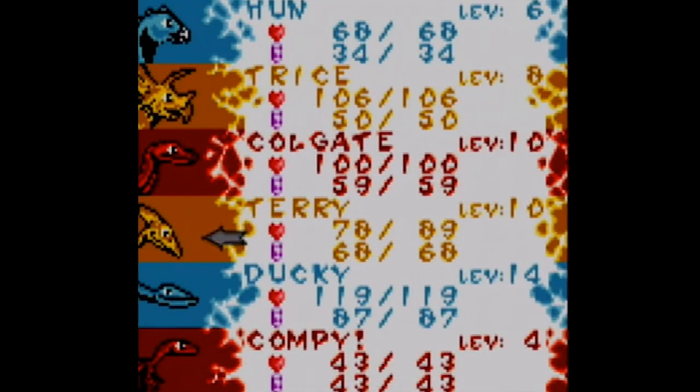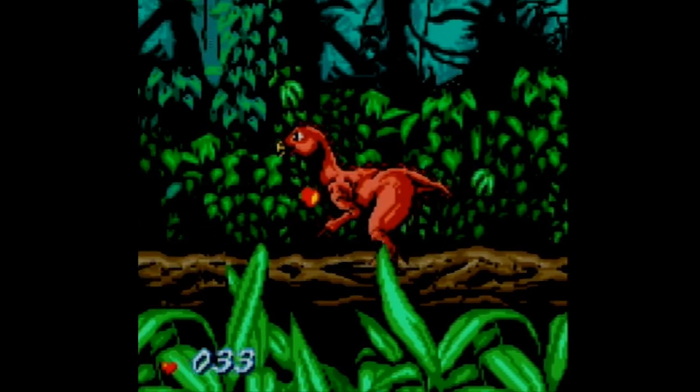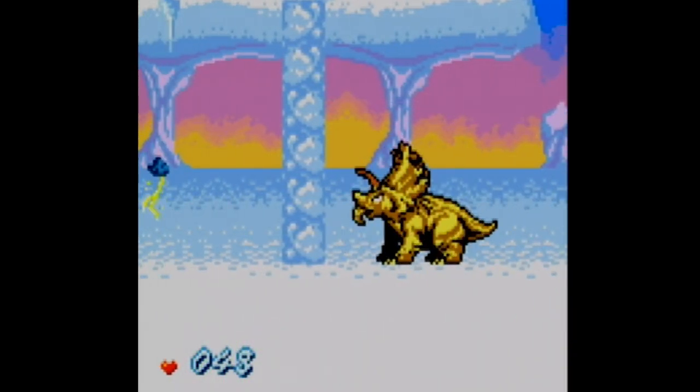For example, you can't switch between members of your dinosaur team in combat, so whoever you start the fight with also has to finish it. Another difference is that there are no healing items to use, but while traversing the different environments, you can eat health-restoring fruits, mushrooms, plants, or other small critters you come across.